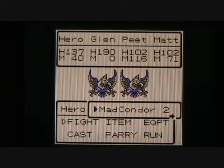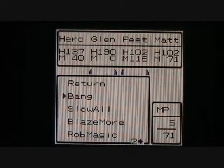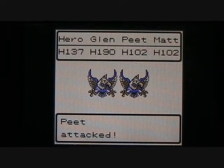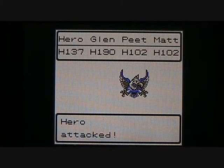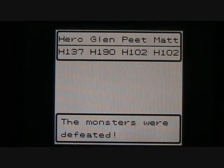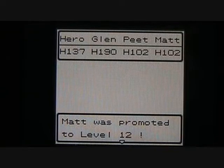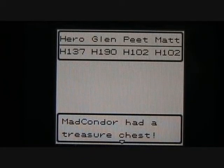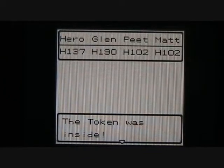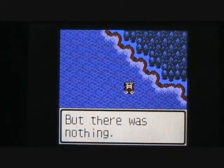Here's a new enemy — this is the Mad Condor. Big birds. We're just going to try to hurt them as quickly as possible. Let's use Blazemore on one of these guys. There we go, took out the first one. Glenn is going to deliver the coup de grace on the second one, and Matt is going to be promoted to level 12. He's going to learn the Inferno spell. Mad Condor drops a treasure chest and we get a token — another chance at Pachisi. Can never have enough of that.